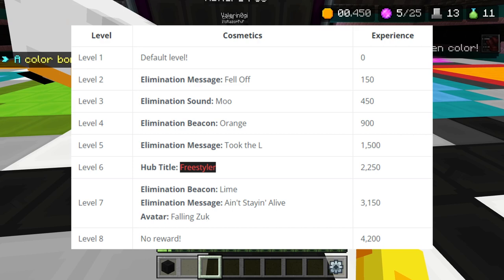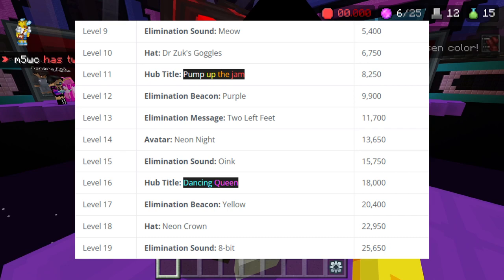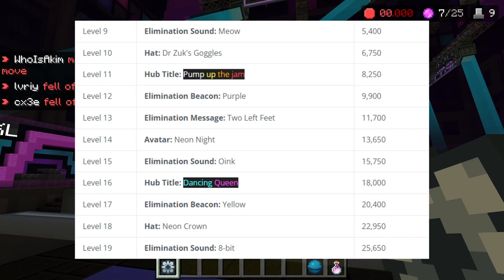Level seven you get three rewards: an avatar called 'Voling Zook,' an elimination message, and a lime beacon. Level eight you get nothing. Level nine you get an elimination sound called 'Meal.' Level ten is 'Dr. Zook's Goggles,' which is a hat. Dr. Zook is the icon for Block Party — the crazy doctor scientist guy you see in the Hive hub.